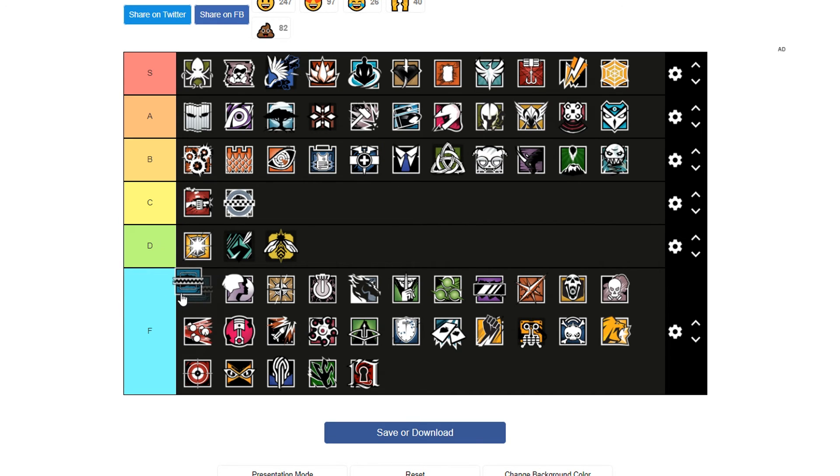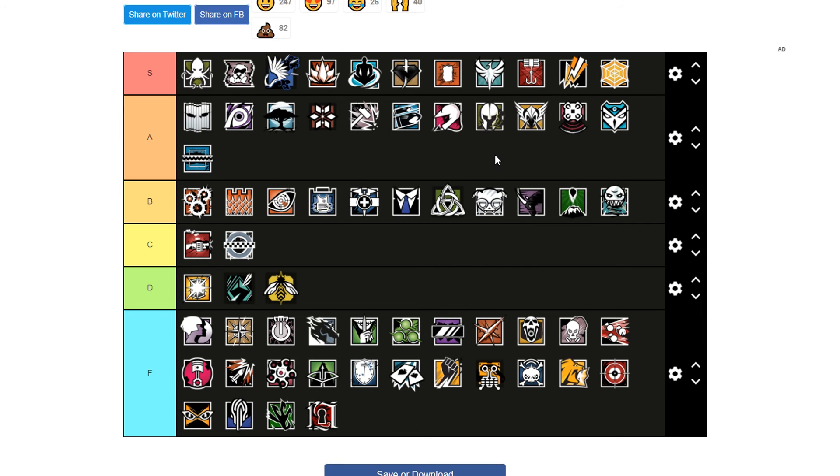Frost — I'll take a hard stance here. Frost is an A tier operator. One of the best guns with a 1.5x scope and three traps which people in high ranks do not expect. I've gotten so many kills using a Frost mat, which teams just don't expect.